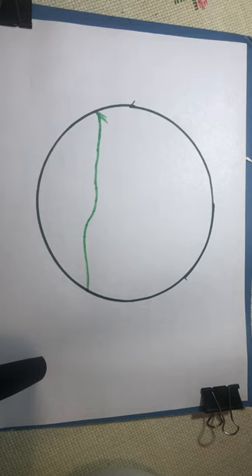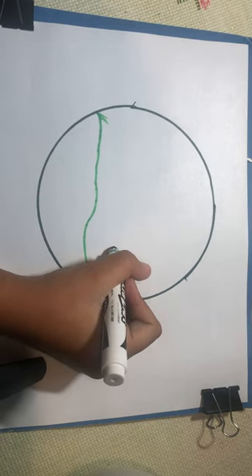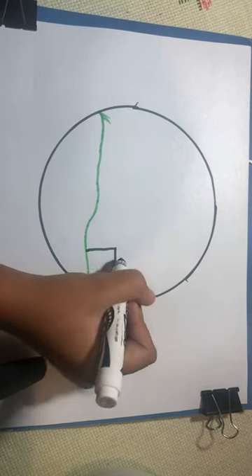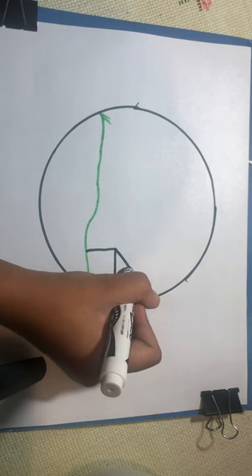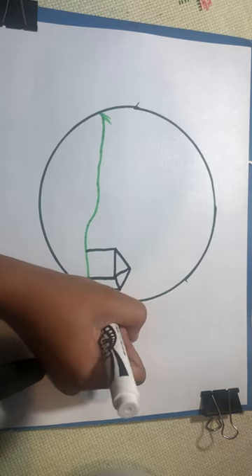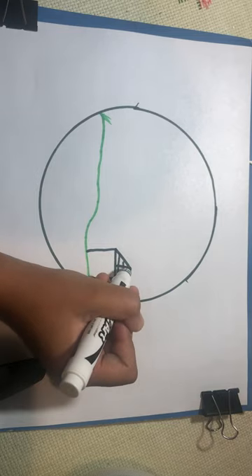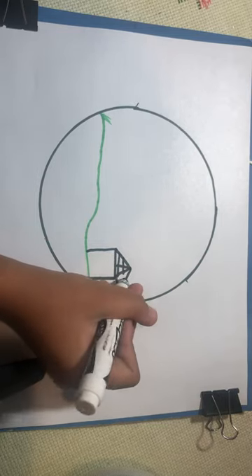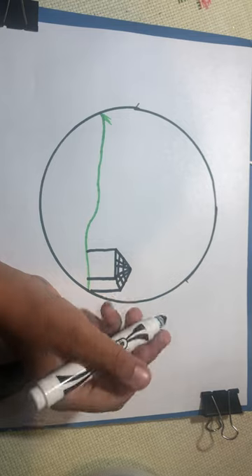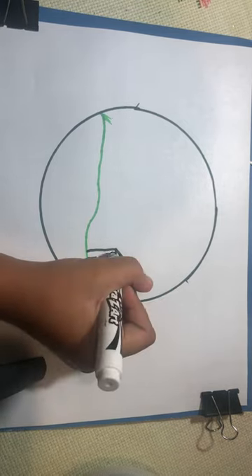Actually, never mind the grass — I'm gonna draw flowers instead. First I have to draw a home with a black color, right here. I forgot to draw it first — a square, like this and like this, and done. I have to make some blocks like this.